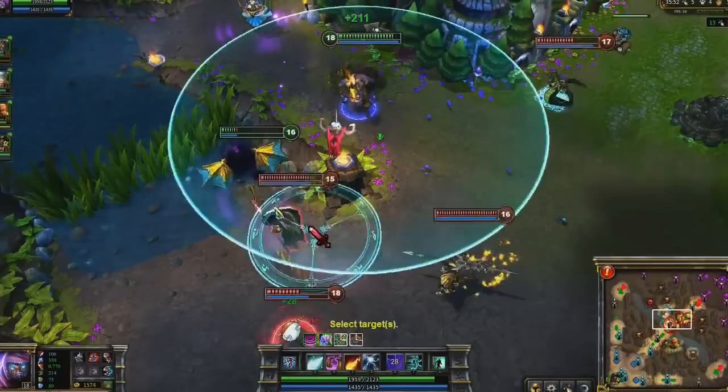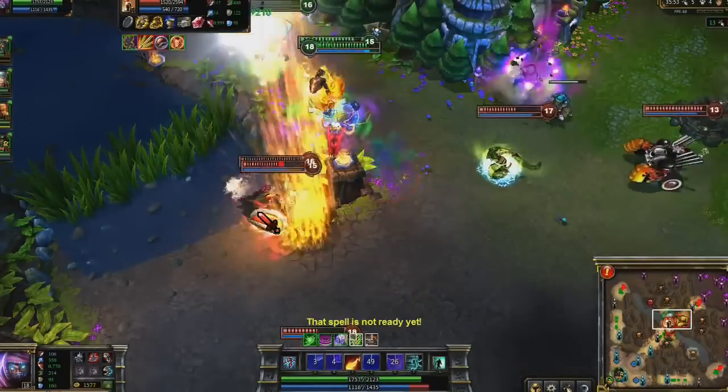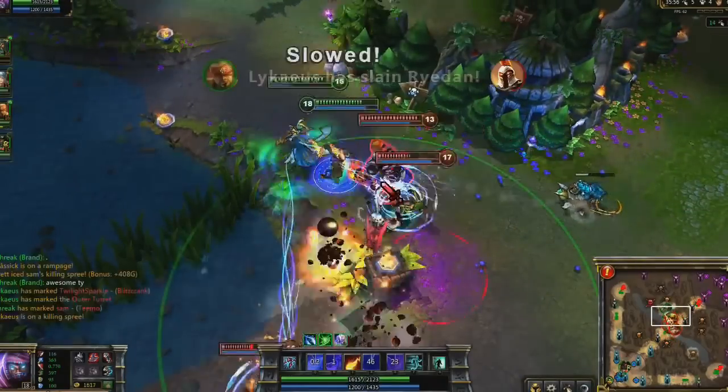The best possible use of Pyroclasm is when two enemies are standing together. Immediately Pantheon loses most of his health, getting killed by Lee Sin.